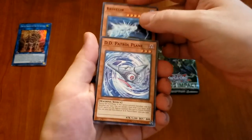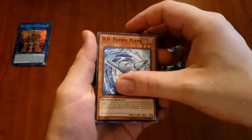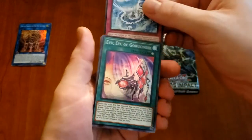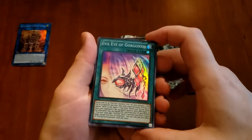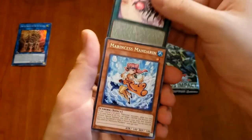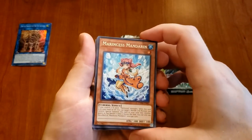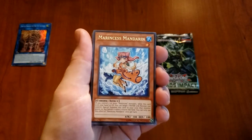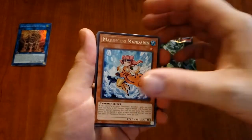Branger, or whatever — I don't know how you pronounce that. DD Patrol Train — DD's just Different Dimension, I'm pretty sure, yeah, 90% sure. Murcus Cascade. Ooh, Evil Eye of Gornino or whatever — super rare, it's cool, yeah. Marinsus — Marinsus, I guess, like princess but it's like Marinsus, Mandarin, whatever.